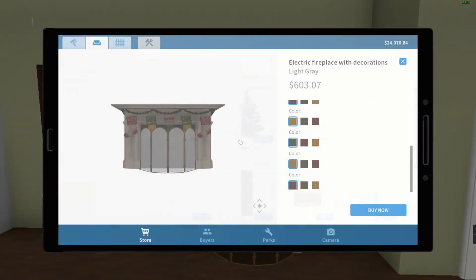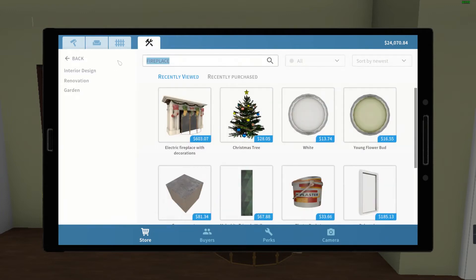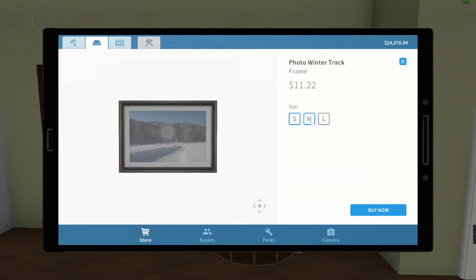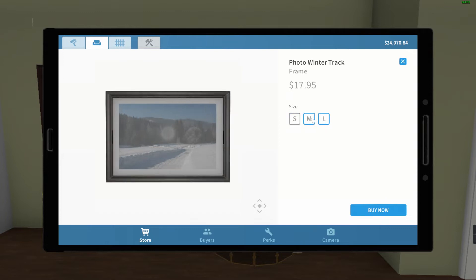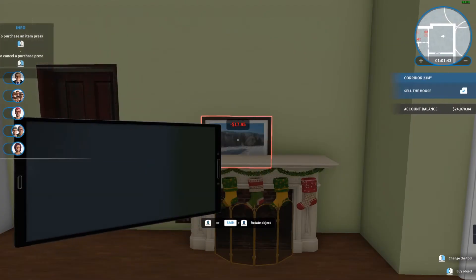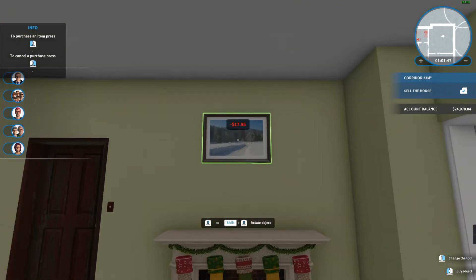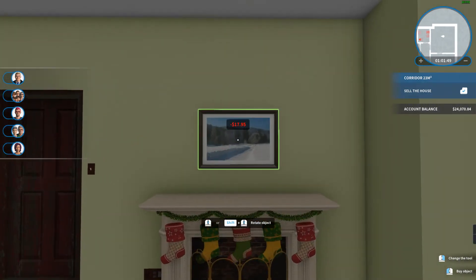We're going to put some kind of wintry stuff - I think we've got some wintry art here. Wintry art medium, large - I think large might be too big. Let's see how big it is. Oh, that's not too bad actually. That's too small though, isn't it really - it would look a bit weird above the fireplace.